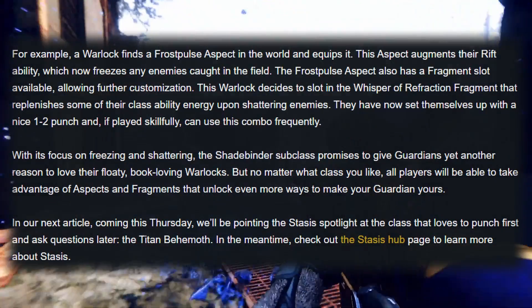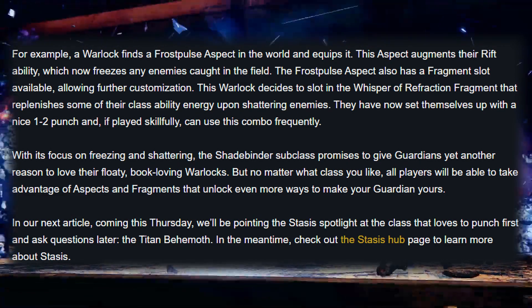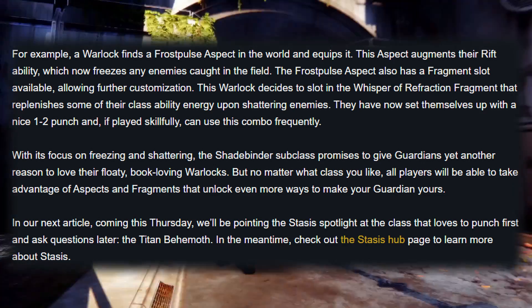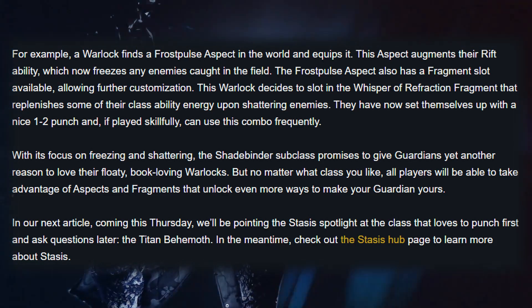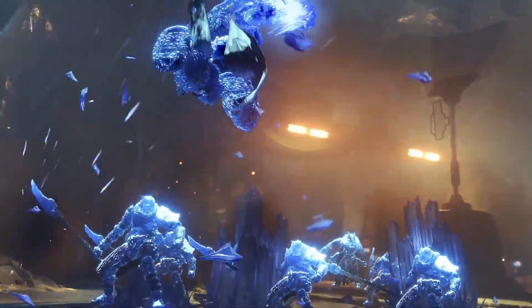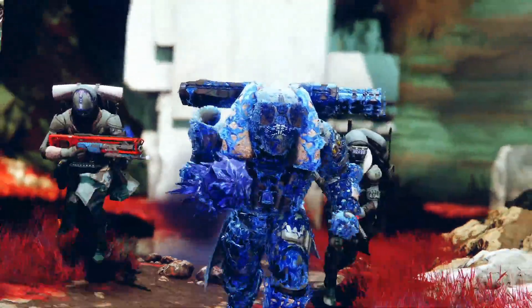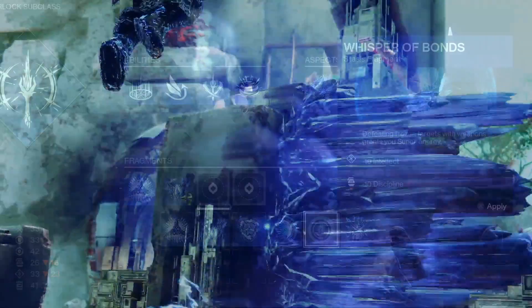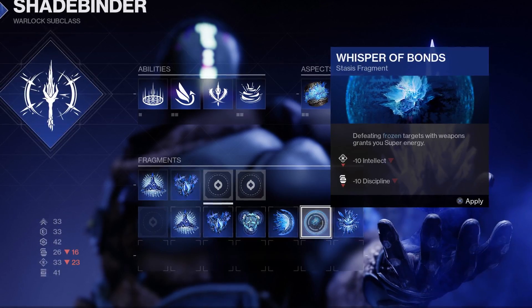For example, a Warlock finds a Frost Pulse aspect in the world and equips it. The aspect augments their Rift ability, which now freezes any enemies caught in the field. The Frost Pulse aspect also has a fragment slot available, allowing further customization. This Warlock decides to slot in the Whisper of Refraction fragment, which replenishes some of their class ability energy upon shattering enemies. They've now set themselves up with a nice one-two punch and, if played skillfully, can use this combo frequently. With its focus on freezing and shattering, the Shadebinder subclass promises to give Guardians yet another reason to love their Warlocks.